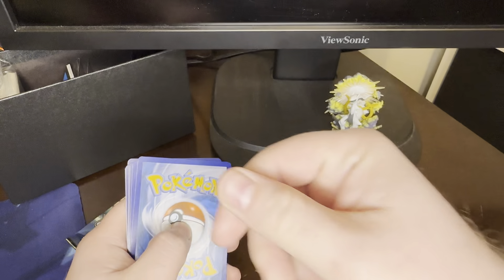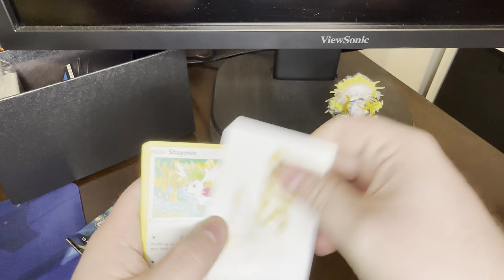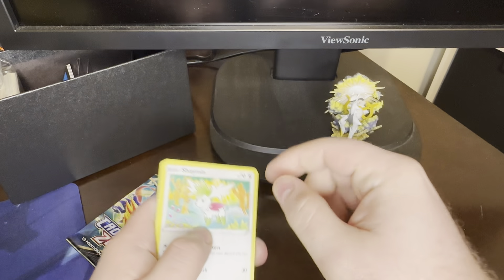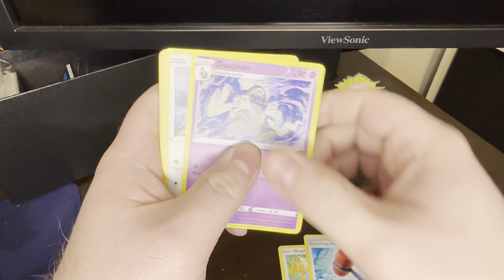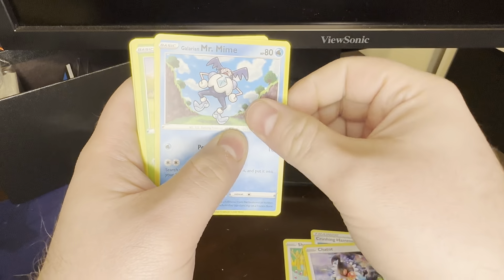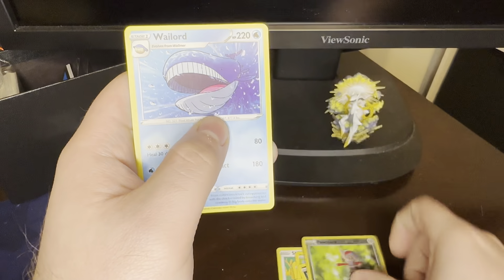Pack 9: A V-Star Marker — I forget about these sometimes now that we're in the Scarlet and Violet era. Shaymin, Crushing Hammer, Dusclops, Chatot, Galarian Mr. Mime, Sunkern, Bidoof, Koffing, Pawniard, Weavile. Nothing notable.